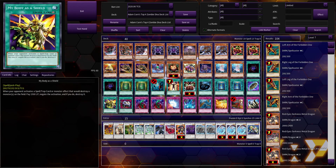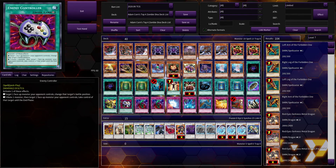My Body as a Shield — I believe this card was played to counter Heavy Storm, since I don't think we had Dark Hole around this time. That came back in 2010. We also didn't have Starlight Road yet — I think that was also 2010. Enemy Controller — being able to take your opponent's monsters was pretty good, and it was also a defensive card you could use against your opponent's attacks.